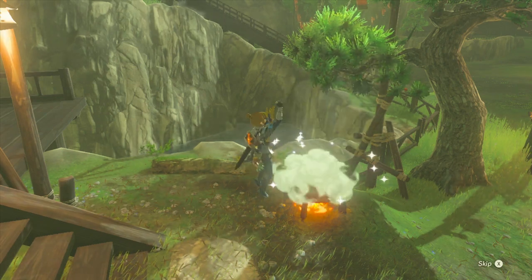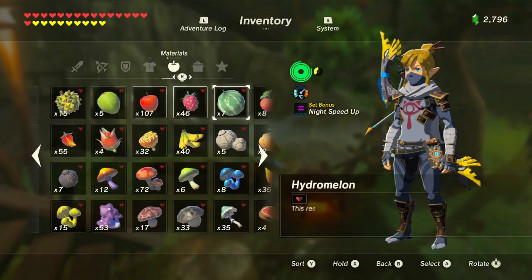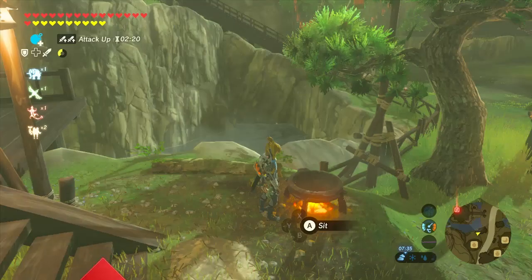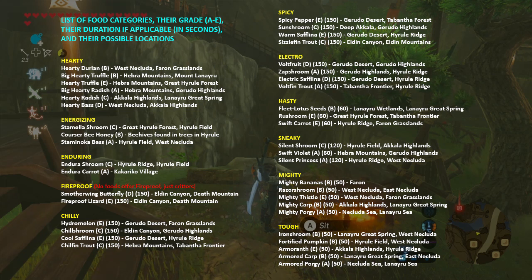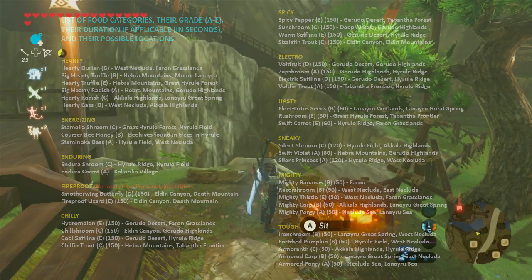Some foods will simply restore some of your lost hearts, while other foods can give one of eleven additional status effects to boost Link's effectiveness. You can only apply one effect at a time, so don't eat foods with different effects unless you need to replace your existing effect with a new one. For example, you can't have attack up and defense up at the same time. Foods which possess additional status effects are graded from A to E. This grading system determines the potency of the effect after cooking, grade A being the best and grade E being the worst. A cooked food which adds additional hearts can give an additional one to five extra hearts depending on its grade.